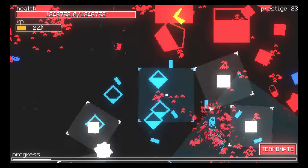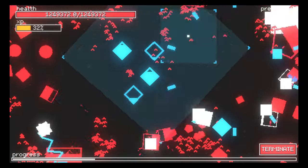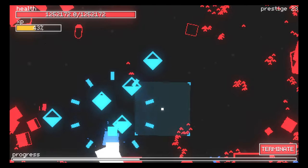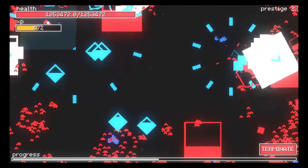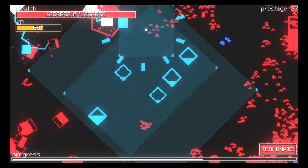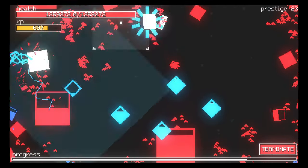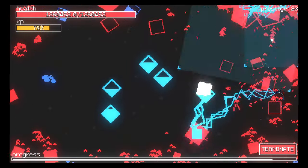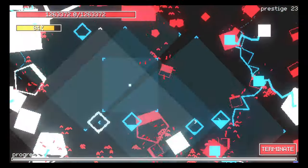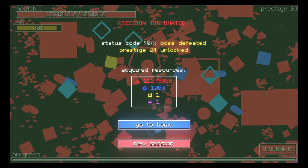I've got lightning and stuff, drones — what is that, 1.2 million health? Every time I kill an enemy I get more health. So at this point it's kind of crazy. There's the boss right there. Boss defeated — prestige 24 unlocked! Let's go, new session.